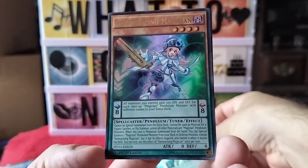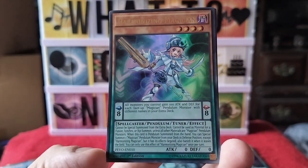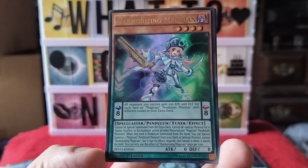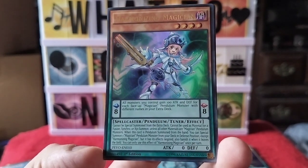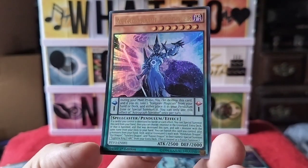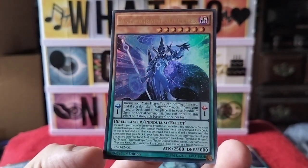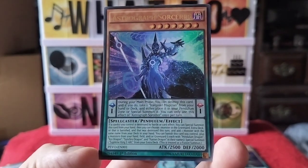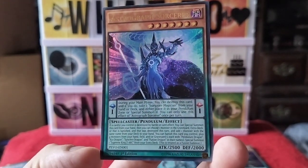And we got Harmonizing Magician — Dark Spellcaster Pendulum Effect. And then we have an Astrograph Sorcerer — Dark Spellcaster Pendulum Effect.